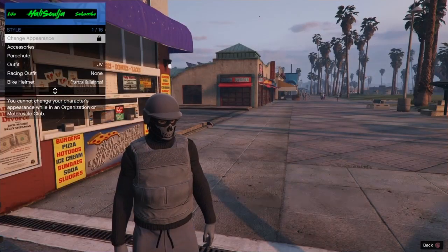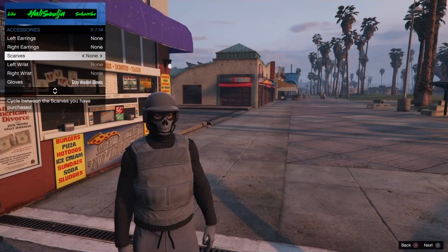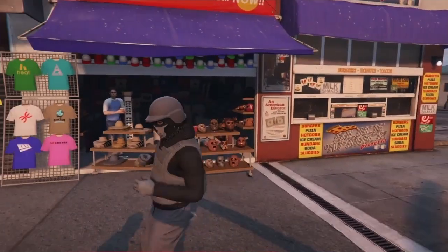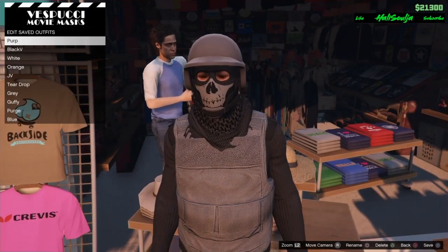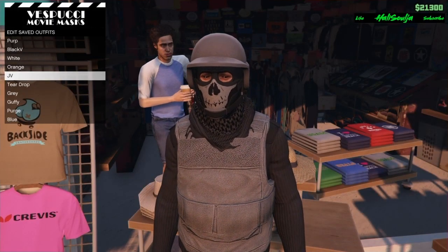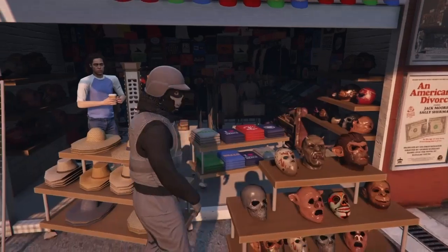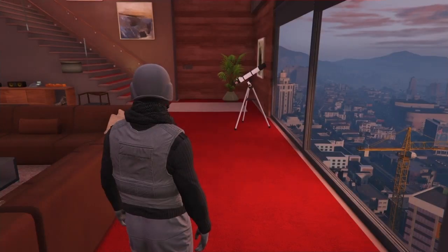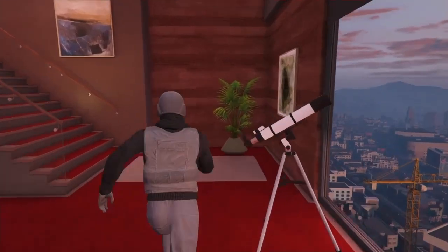After you got the helmet on, go to style again, accessories, go down to scars and put on the black desert scar. Then save that as an outfit. Now go to a place that has a telescope. Once you have your telescope, spring past and spam right on the d-pad.